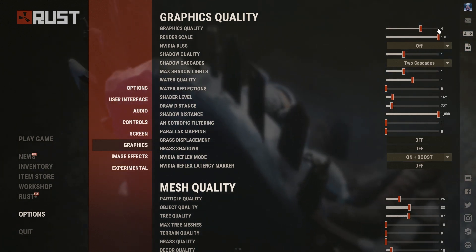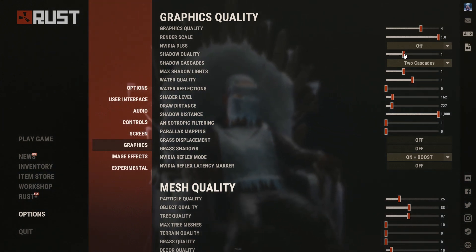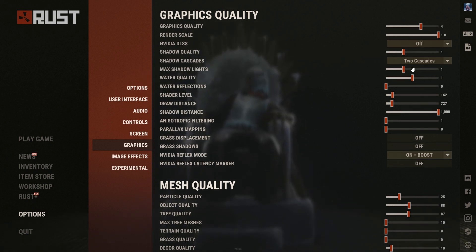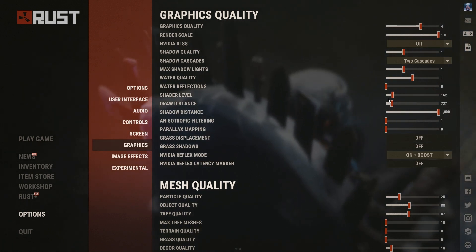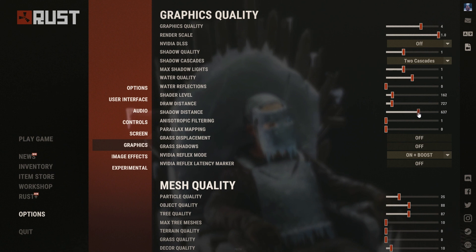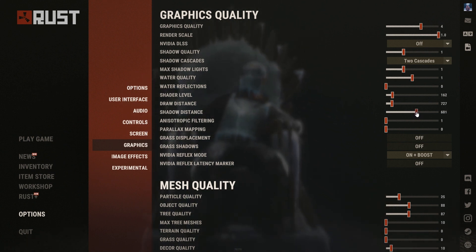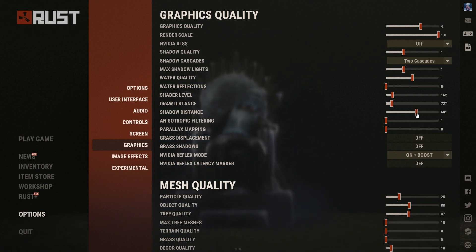Then we have Graphics — the important stuff. Graphic quality at 4, render scale at 1, media details off, shadow quality 1, and 2 cascades. If you're lagging, I'd recommend setting the render scale to around 0.6 or so — that will boost your FPS much more.